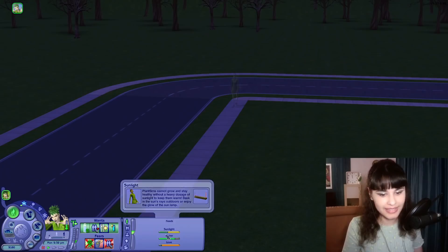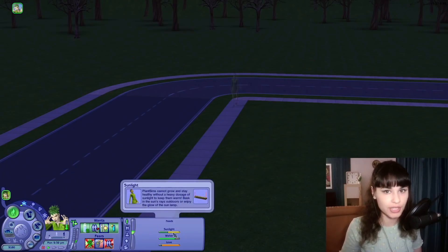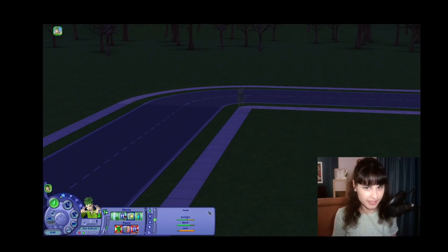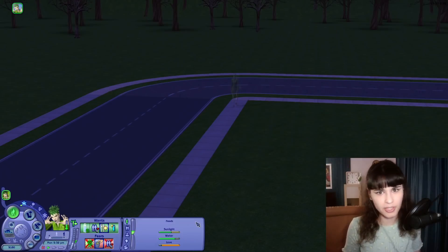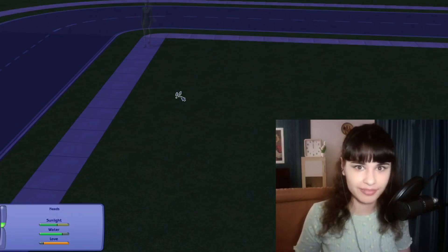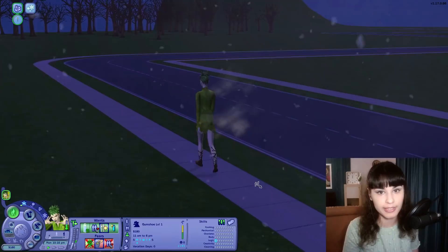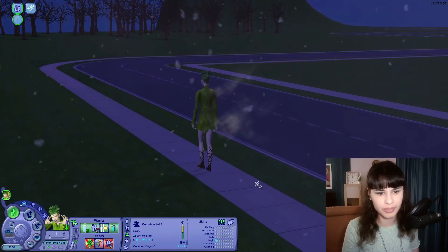Should I cheat it back? It definitely wasn't looking like this when she left — I think I'm going to keep it like this for now. I know this feels wrong, but the sunlight need is very special — I just read about it. It goes down sometimes when other needs don't, and it doesn't go down sometimes when other needs do. I don't think this was intended with this mod, so that wasn't cheating — that was just logic. She needs a logic skill point to get promoted, so I'm sending her to play some chess.